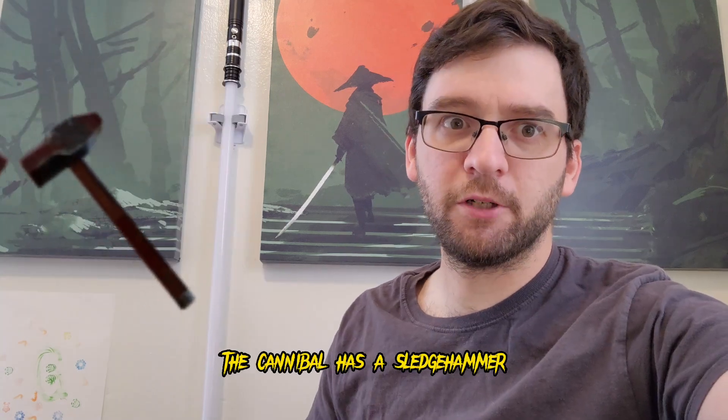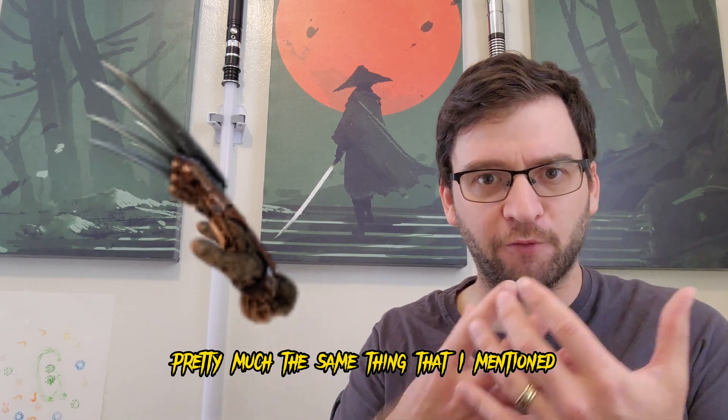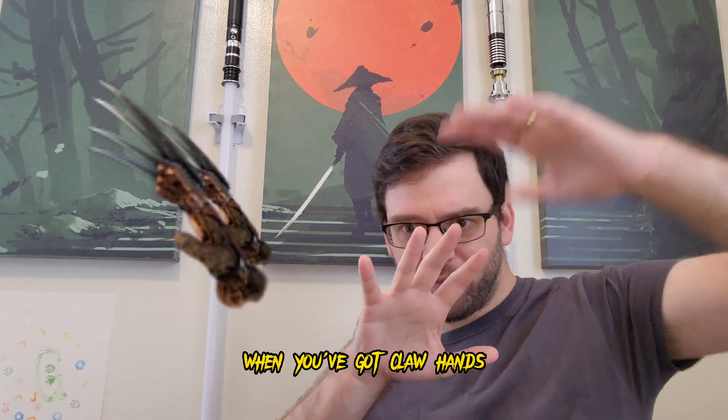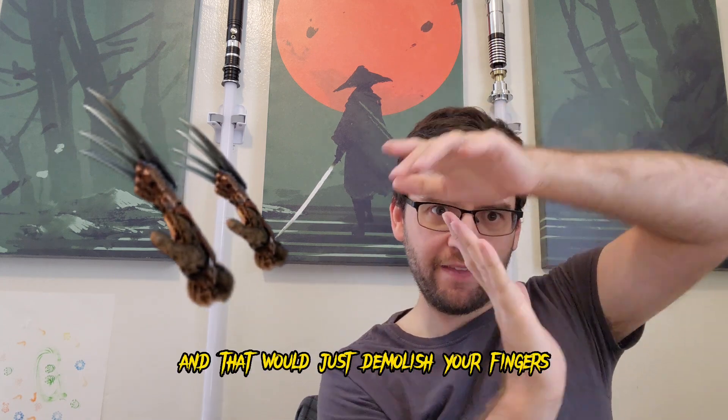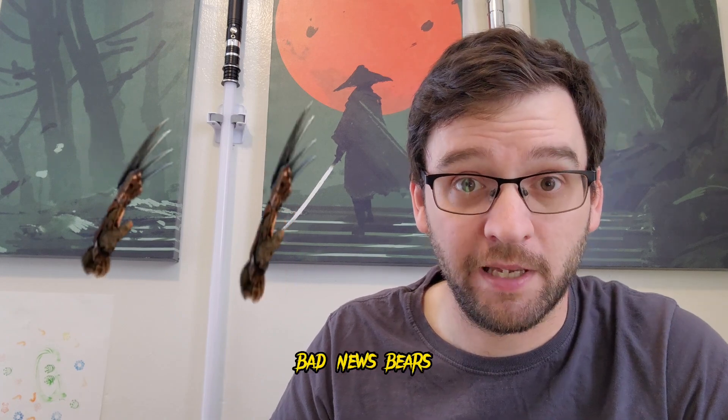The Cannibal has a sledgehammer. Freddy Krueger's claw hands are pretty much the same thing I mentioned for finger weapons. Like, imagine parrying something when you've got claw hands — it would hit and just demolish your fingers. It would be bad news bears.